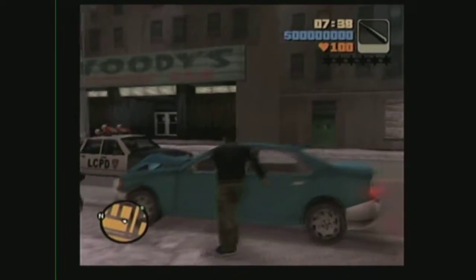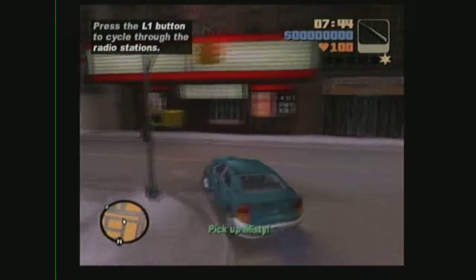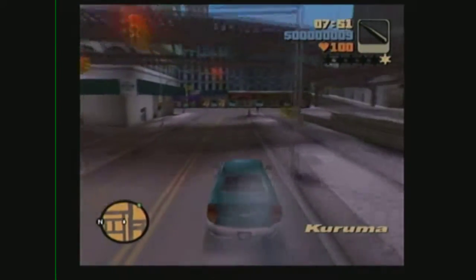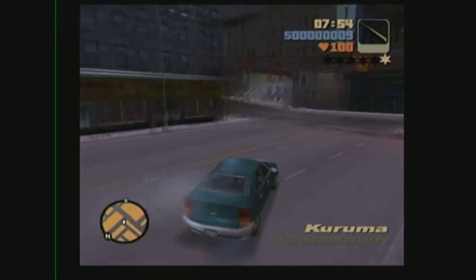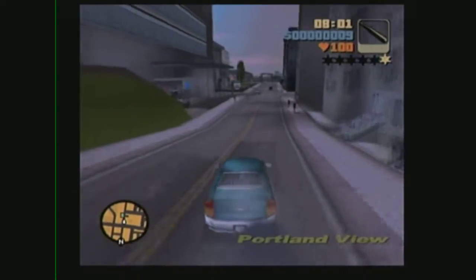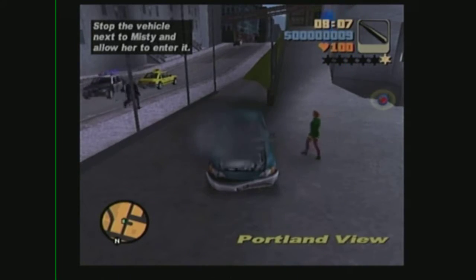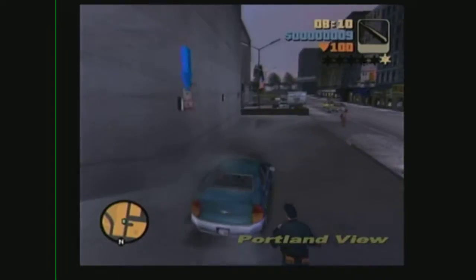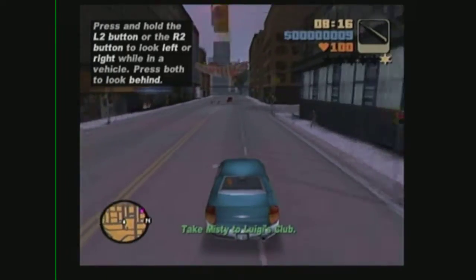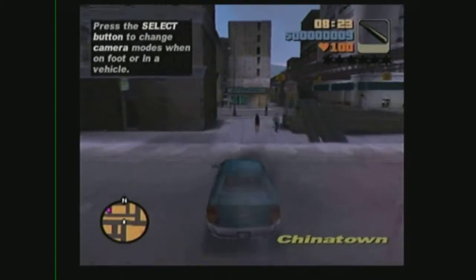We got our first mission - about to pick up Misty. I already got a one-star wanted level and the cops are already after me. I don't even know who I ran into, someone got in my way. You see that policeman? He was about to bust me - I was about to get busted in the second video, in the first mission. At least I lost my one-star level.